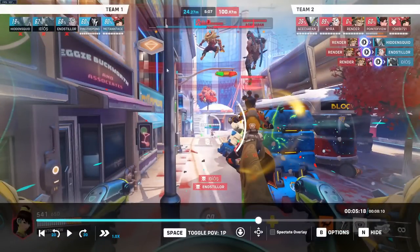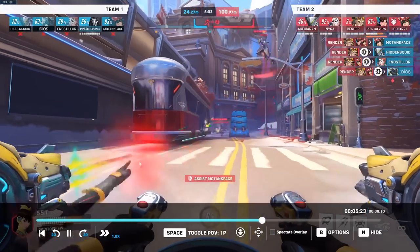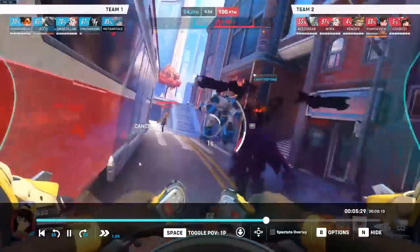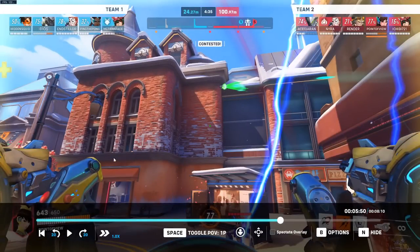Meanwhile he should have jumped in to contest the Junkrat or jumped in our backline to contest the supports — that's the big difference I want to show. Also, because I contested the robot earlier, they didn't even get to push that far. If I hadn't contested the robot earlier they would have been able to push way further. I'm just defense matrixing all the damage from Reaper — Reaper is staggering really bad. You can also tell that just because I picked D.Va, you can instantly see the swaps on the enemy team.